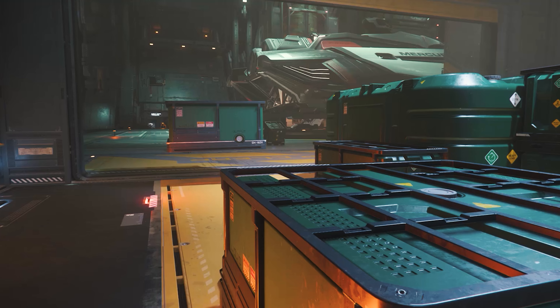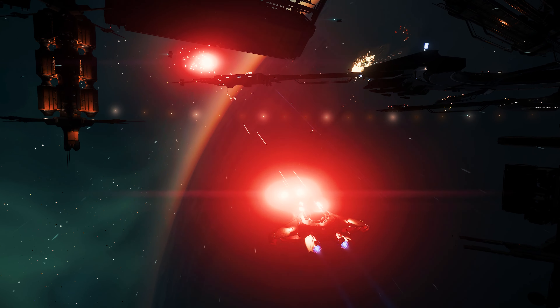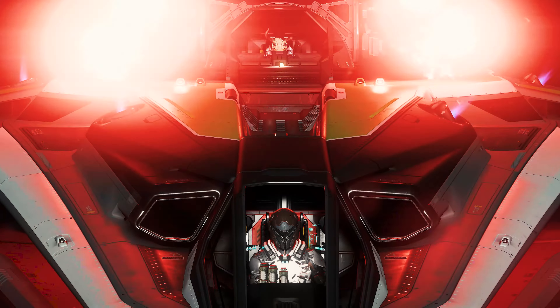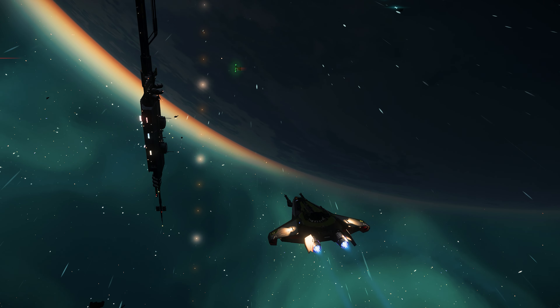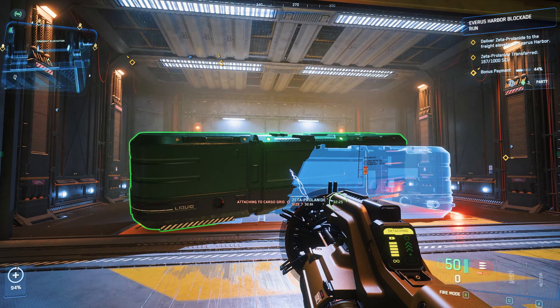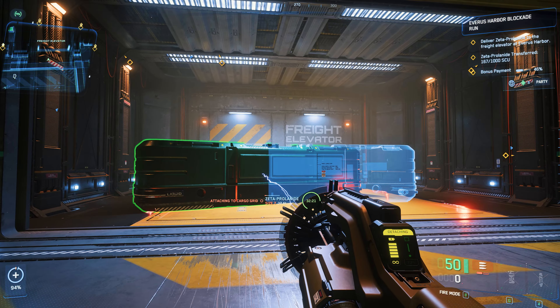Basically, we can either stand on the side of the CDF — the Civilian Defense Force — and bring urgently needed supplies to the blockaded space stations to break the blockade, or we stand on the side of the bad boys and support the blockade by attacking other players in PvP. To take it in advance, the event also offers a lot of action, teamplay and some positive aspects, but there is still some negative to report at the moment.